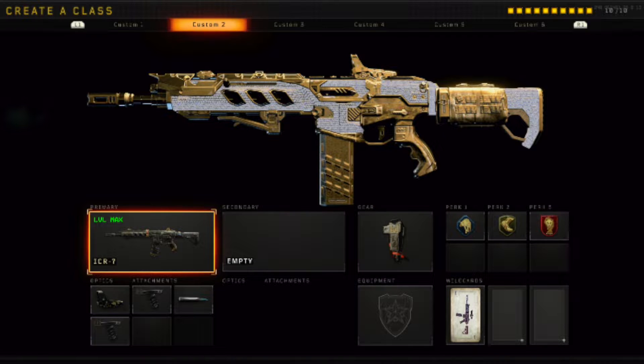I also have FMJ to shred people's armor, because armor really annoys me in this game. When four, five, six enemies are running armor there's nothing you can do — you're not going to kill them in time with the magazine you've got in the ICR, and you don't get extended mags on this weapon. Then there's the all-important Equipment Charge in my gear, which will get you Ajax's specialist ability much faster, and you will become an absolute problem when you use him correctly.